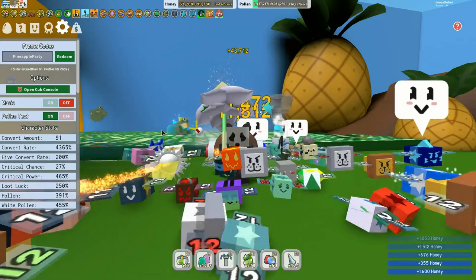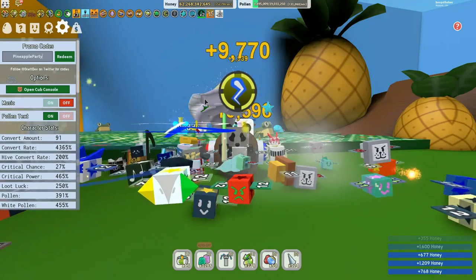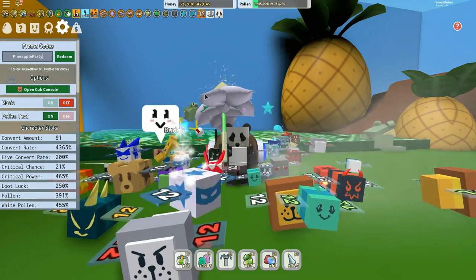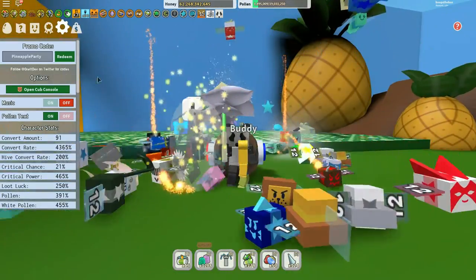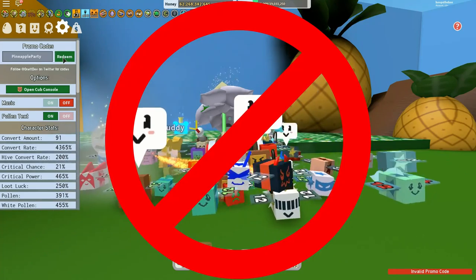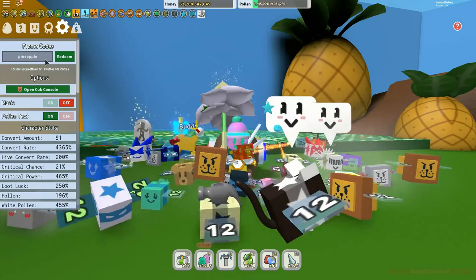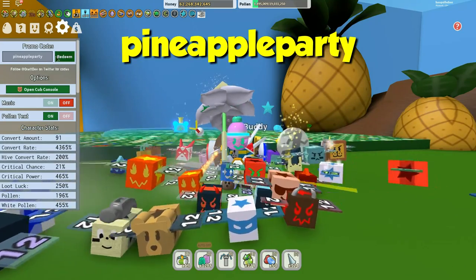The code is 'Pineapple Party'. This pineapple party is going to give you a patch boost by three, a pineapple patch capacity boost by three, a pineapple patch market boost, a marshmallow bee buff, two times capacity for two days, and a triple drink at 15 pineapples. So let's redeem — and it says invalid code, guys. So let's just type that again. Maybe it's case sensitive: 'pineapple party'. Let's try that again and redeem.